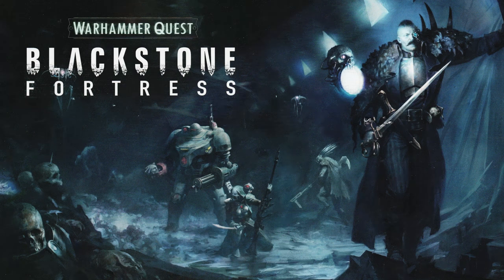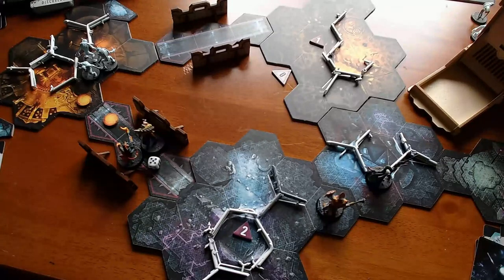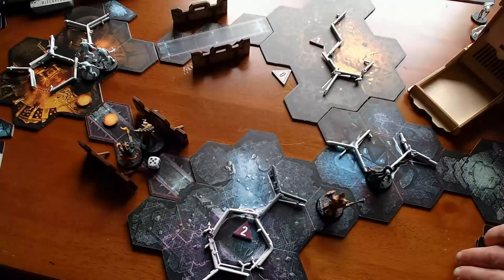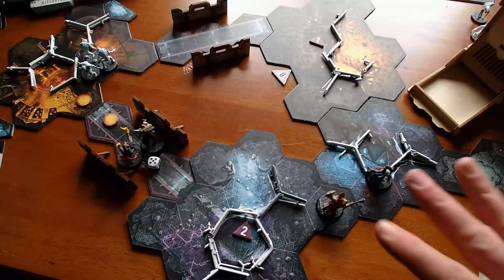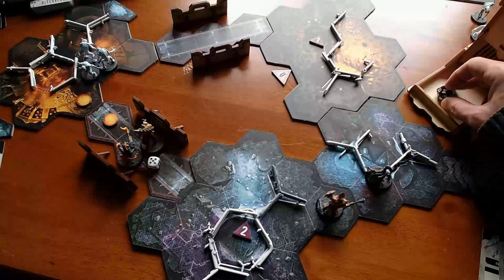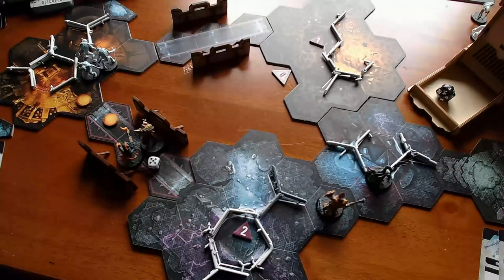Hey everybody, this is round two of Blackstone Fortress. We're in combat mode here, and I need to do a couple of things I forgot to do. I need to do an event roll — I forgot to do an event roll. So I'll do an event roll.